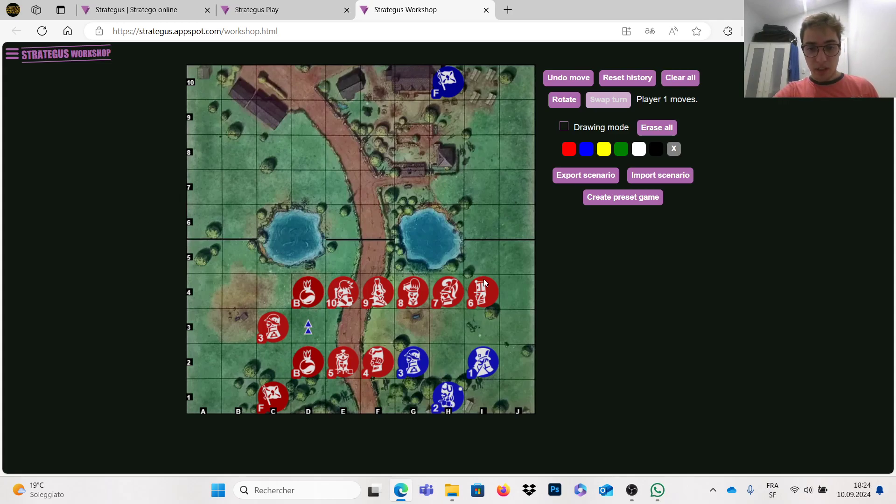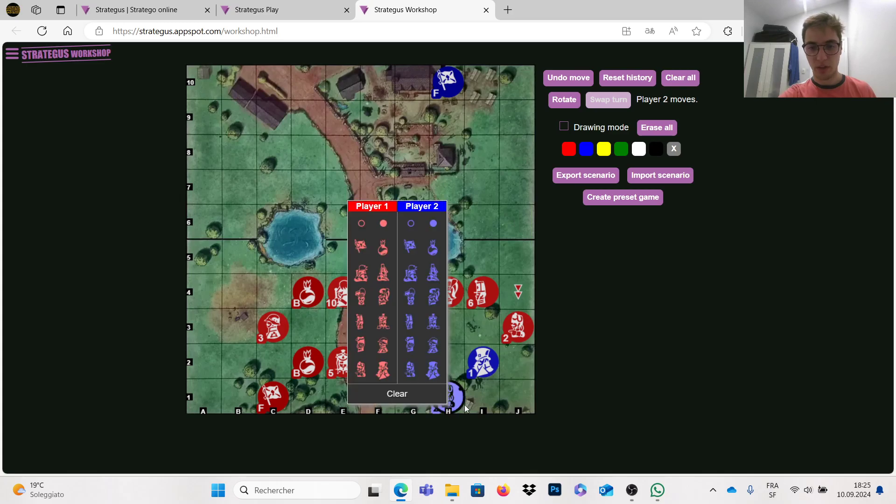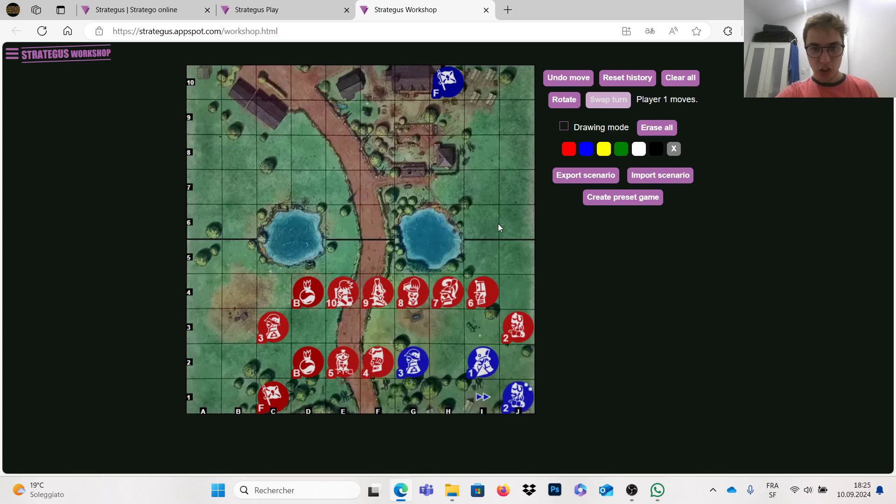The number 2 is called a scout and it's similar to a rook in chess, because it can move across more squares. A scout can move along the entire path it wants in a straight line. It can go here, then back in another direction — anything you want. A scout can't cross the lakes, so it can move along rows and columns freely but cannot pass over a lake.